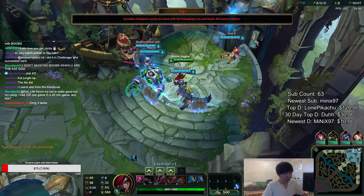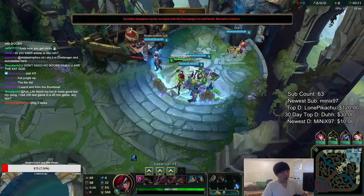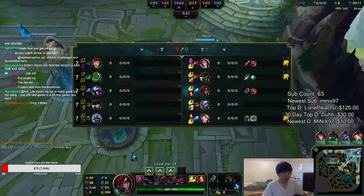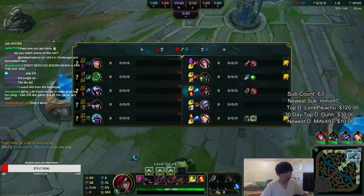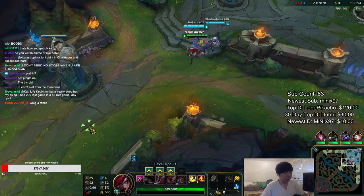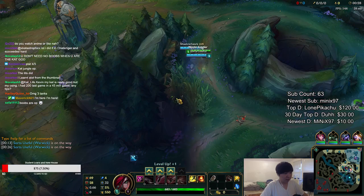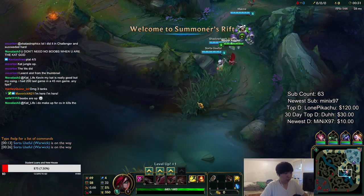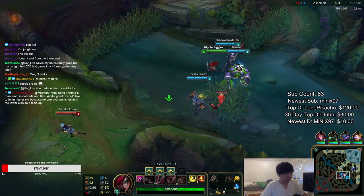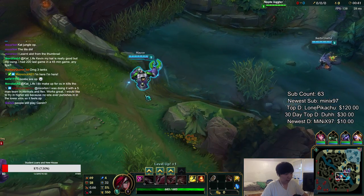We're against Talon. I'm gonna get Doron Shield — it's just too good not to get. If you want to play more aggressive in some matchups it's okay to skip it, but I like to play around Doron Shield for the sustain and natural regen.